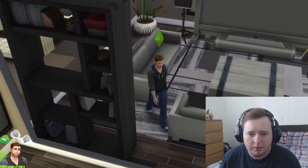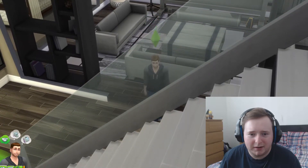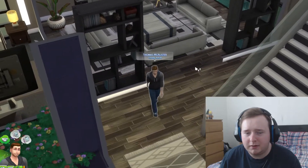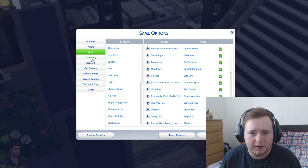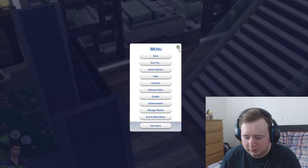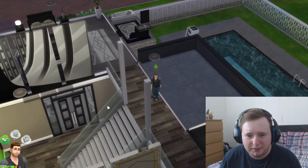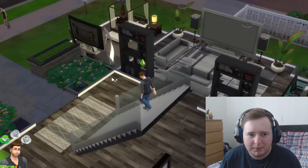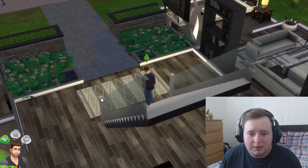Oh, this is really a bit glitchy. I'm gonna turn off free will — autonomy — because he just keeps doing random stuff and I'm trying to control him. This also works with first person. I keep walking through the wall, and I've just told him to go downstairs. It's a bit finicky, but I like the idea. I'm gonna have to wait for him to walk down the stairs.